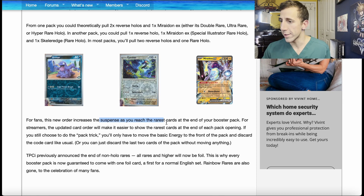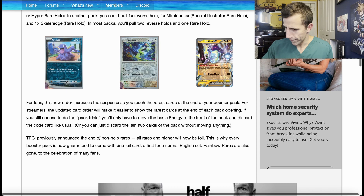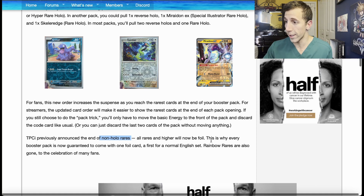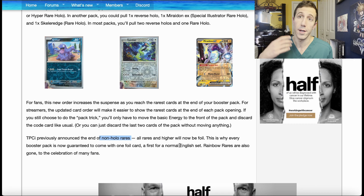The pack order increases the suspense as you reach the rarest cards at the end of your booster pack. For streamers, the updated card order will make it easier to show the rarest card at the end of each pack opening — yes, I like it. They also announced the end of non-holo rares, so all rares and higher rares will now be foil. Very good.